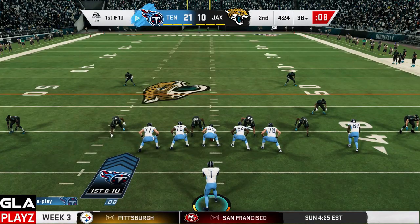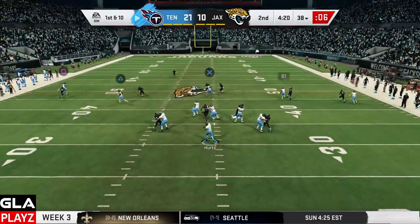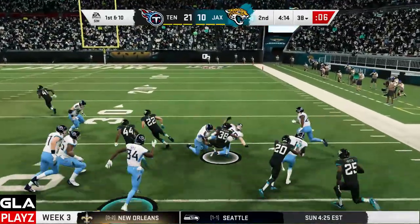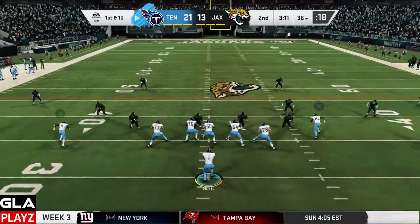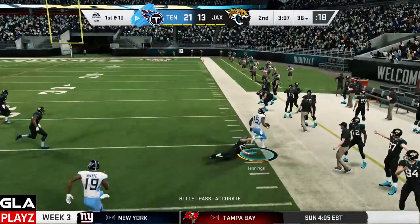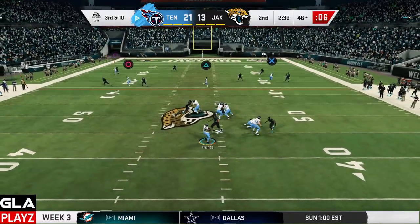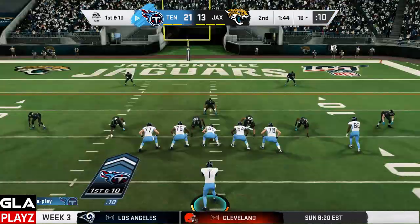First and 10 now at the 38 — looks like they might be in man-to-man or cover two. We've got Corey Davis wide open and that's going to be picked off again by the Jacksonville Jaguars corner who's trailing the play but somehow makes the interception. First and 10 now at the 36 yard line, empty hawk formation. I've got Jennings wide open — that's a dot and a first down. Third and 10 for the Titans — Jennings going to get sacked.